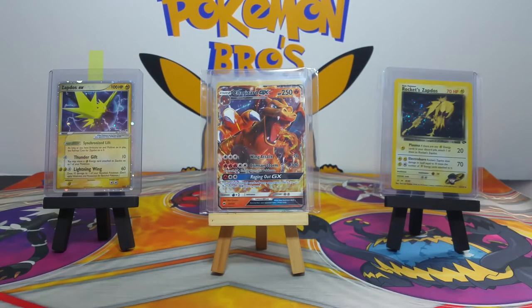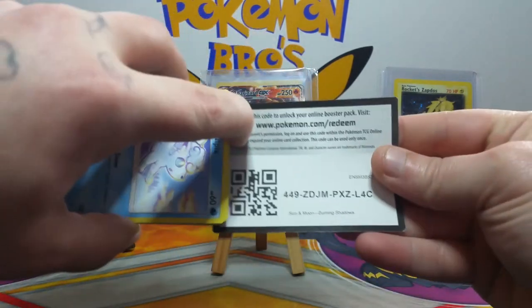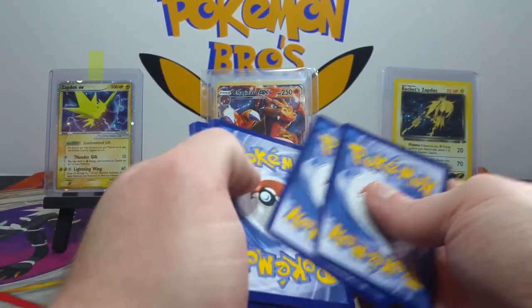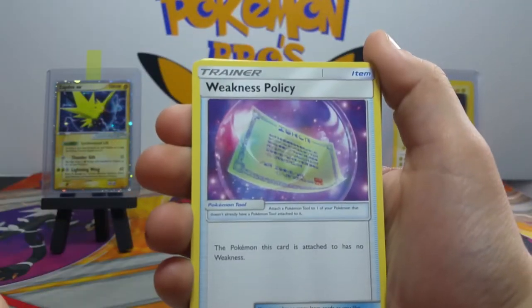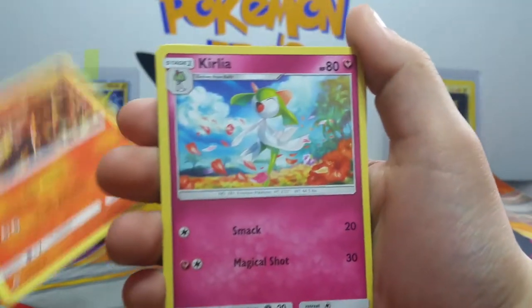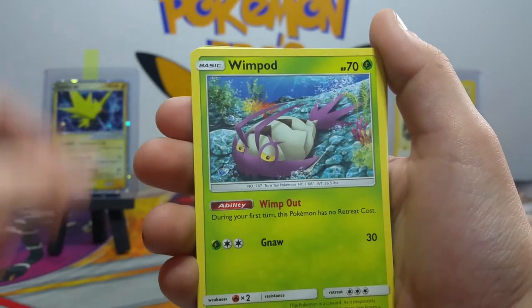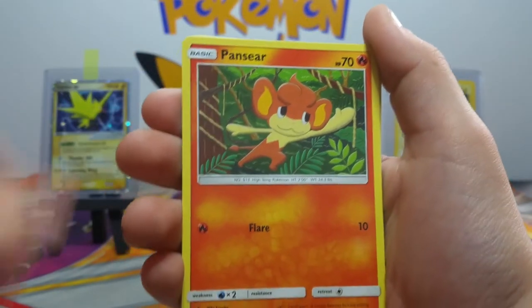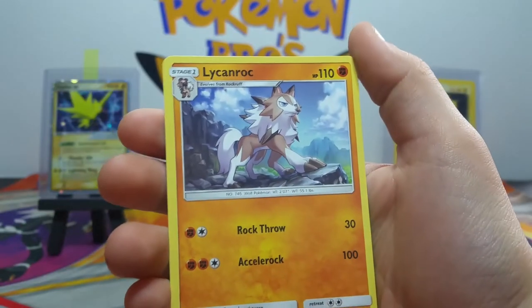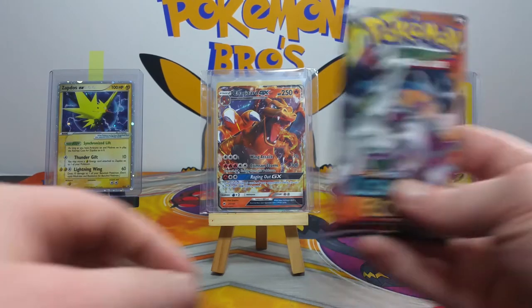We've got one more shot to pull the hyper rare Charizard. Mikhail is up again. Weakness Policy, Heatmor — we pull Heatmor a lot in this set — Curlione, Volpix, Windpod, Drampa. Drampa seems to be giving us a look. Reverse Fancy... okay. Hey, we got a Charizard either way in Burning Shadows!